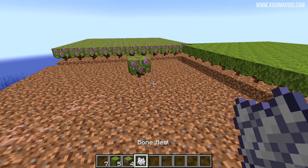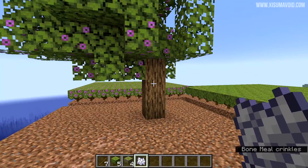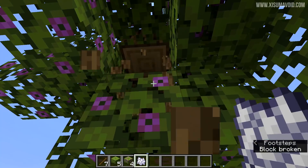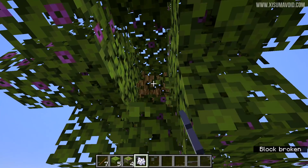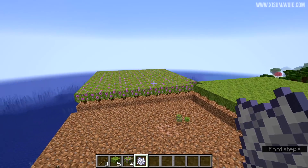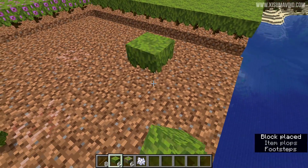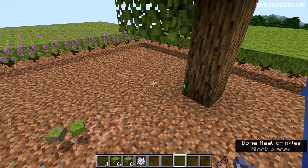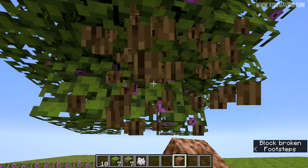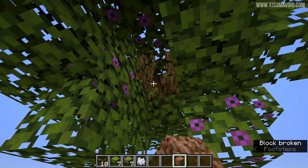The azalea and flowering azalea can now create a tree using a bone meal. It usually takes just a couple of attempts to grow one. You're probably wondering if it can grow naturally — I've got the game tick speed turned up quite fast, and none of them have grown naturally. So it's both types of these that can be bone-mealed, and an important observation is that underneath it will create rooted dirt, so that is also a way to get your hands on that material, as well as these trees and the leaves.